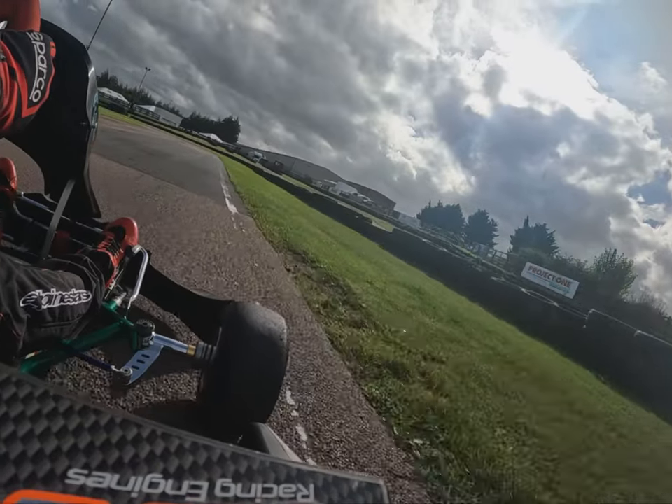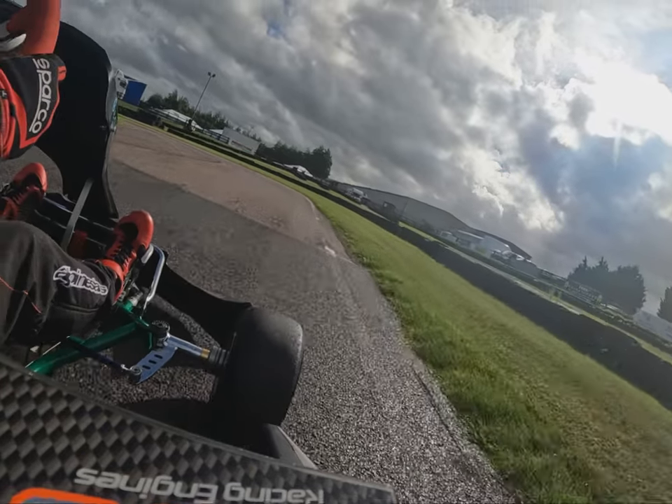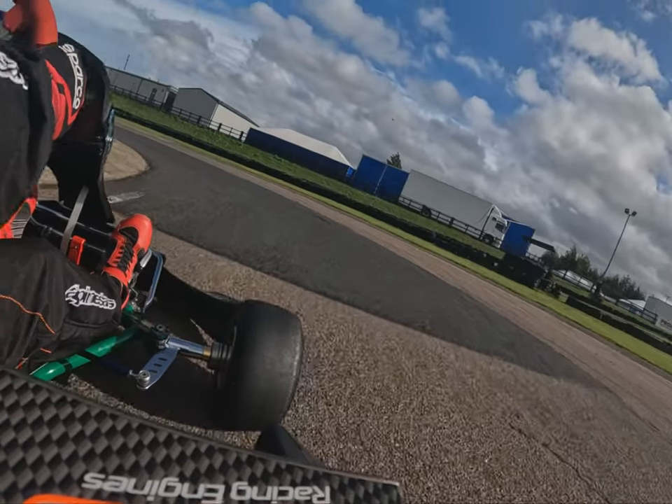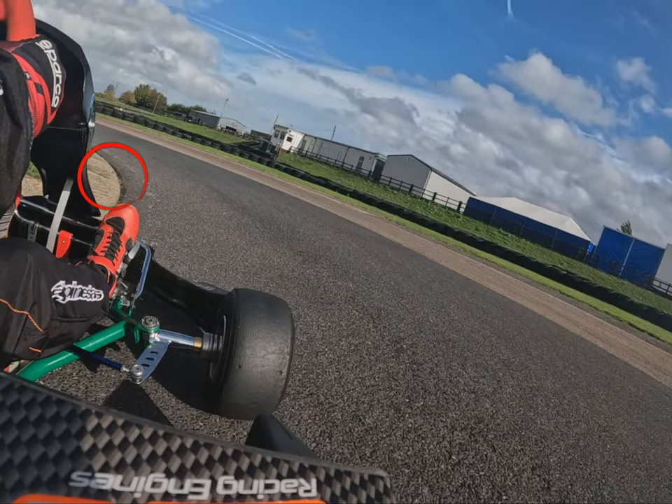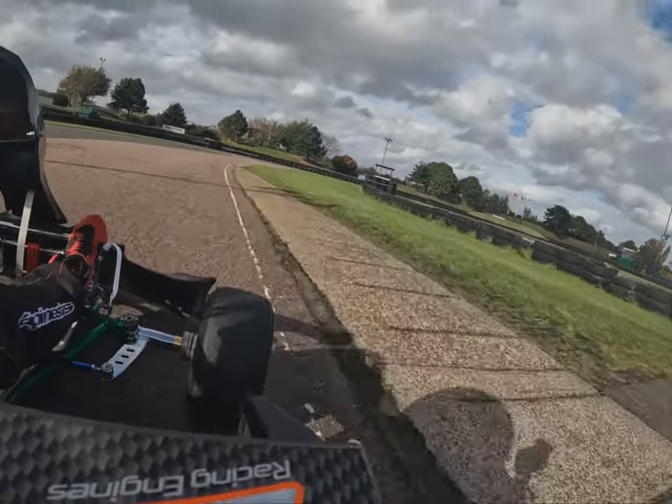Turning into hairpin one — be careful of the right corner of the kart at the back. Make sure you don't dip the right rear wheel onto the grass as you're trying to pinch that last centimetre of track. You want a nice smooth run round, grabbing the inside curb to hook the front of the kart round the corner. Try not to run too wide on the exit and use the rumble strip.